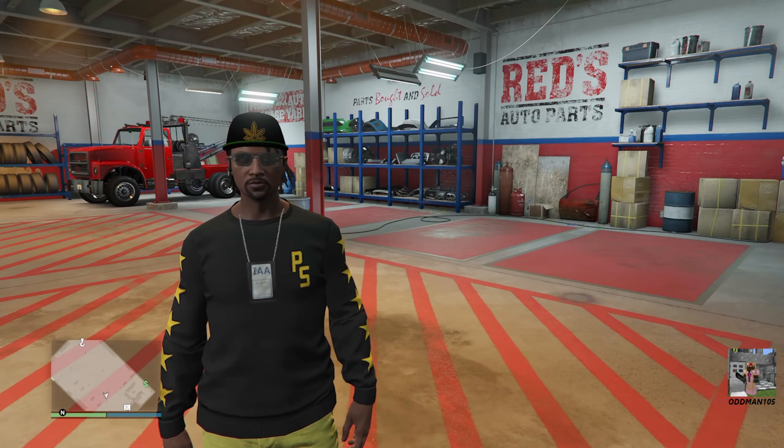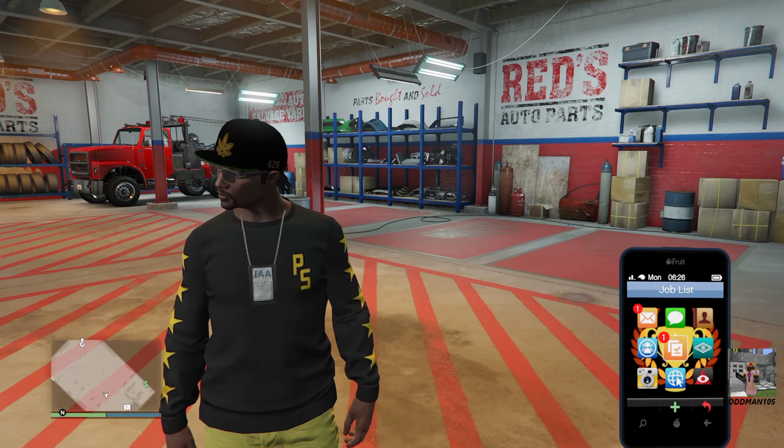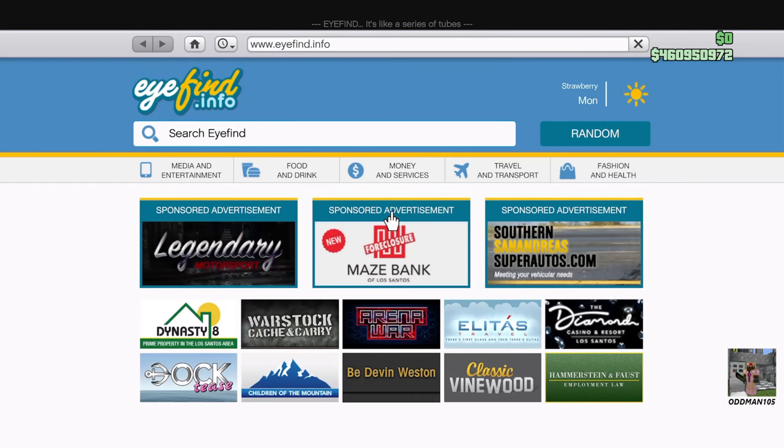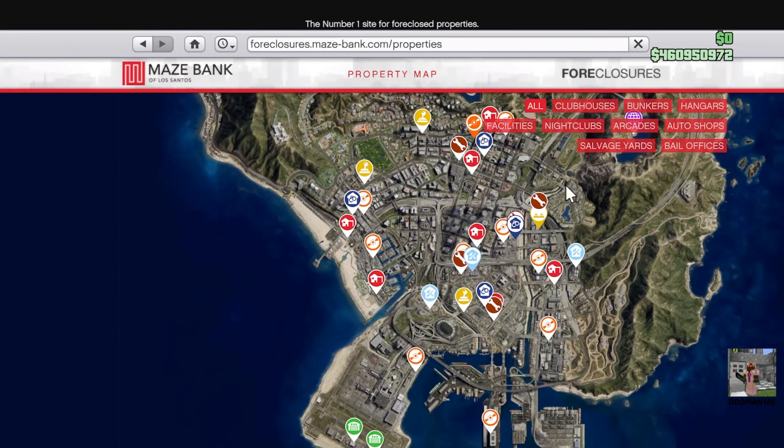Now that we've got all the vehicles sold, we are ready to relocate. Simply open up your phone and go to Maze Bank Foreclosure. We want to sort by salvage yards — there we go.